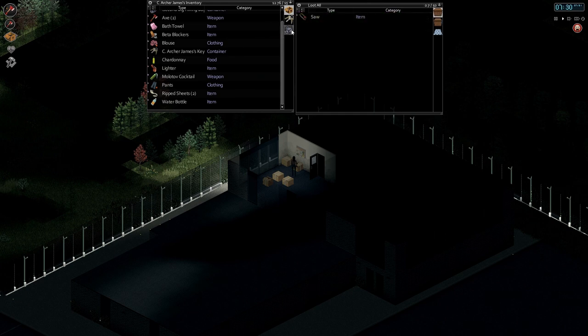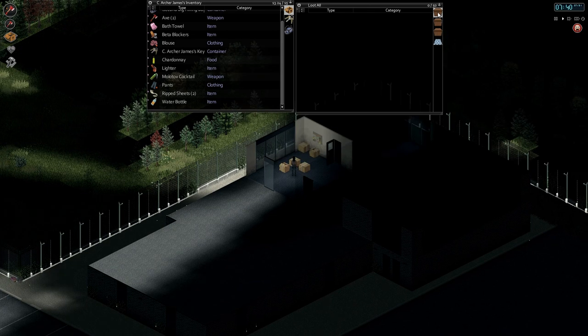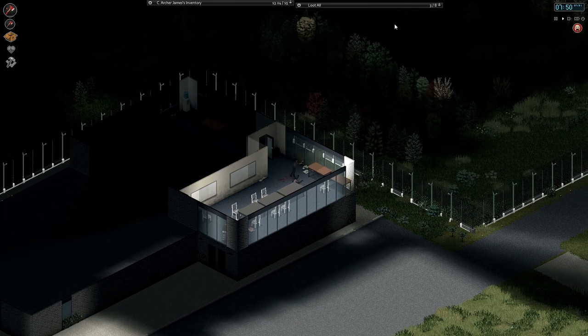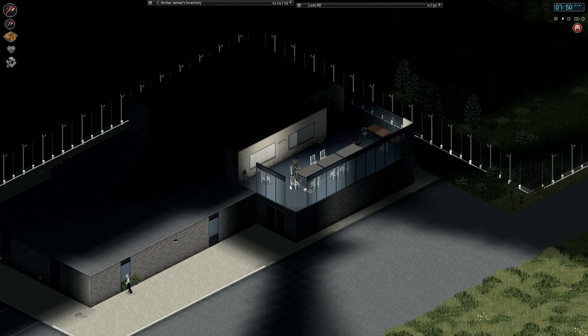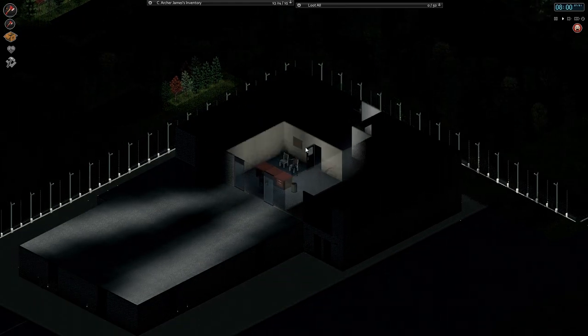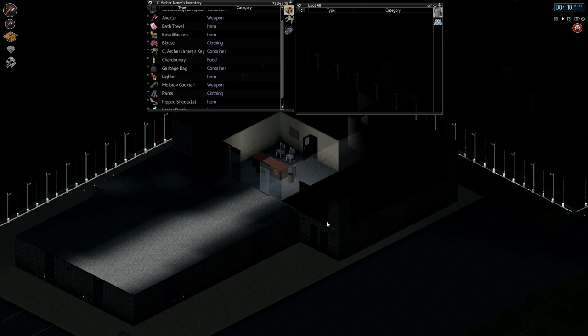We almost got into trouble there — almost fell off the thing. Garbage bag, I'll take it. One more. Come on. I want to finish checking out this part of the building. Anything in here? Sheet of paper, garbage bag. I can't even fit a garbage bag. I'm going to stop here for today. I hope you're enjoying it — if you are, consider leaving me a like, it helps me out a great deal. I will see you guys back here later for some more Project Zomboid. Thanks so much.